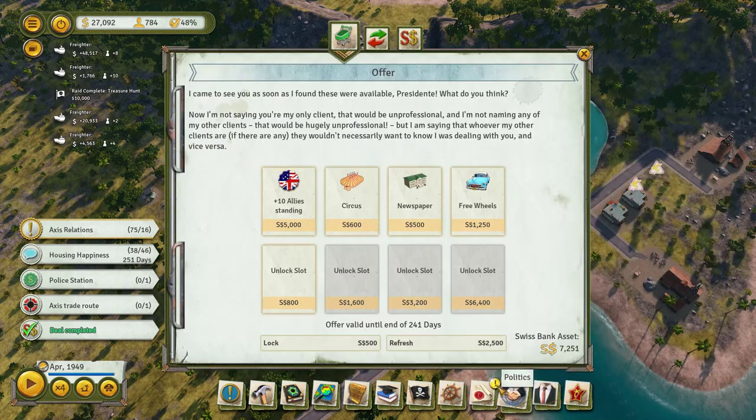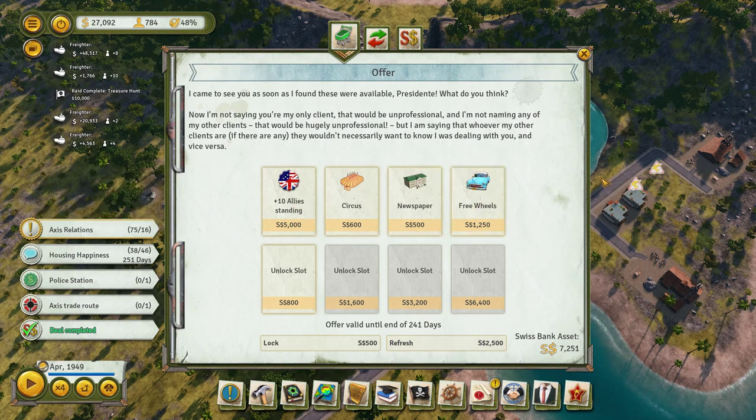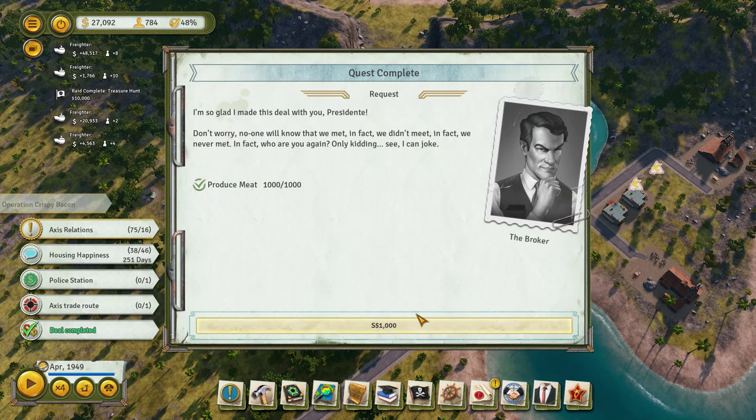More little micro-deals complete. I came to see you as soon as I found these were available, President. Unlocks that technology. These are just modes. Maybe we can get the access standing too — or that was allies. Crispy Bacon! Penultimo — practicing doing nothing suspicious whatsoever. Commandos have been briefed, President. I have been given some buckets of bacon-flavored nitroglycerin. You need only give the order, and you-know-what will blow its top. Complete Operation Crispy Bacon raid from the Commando Garrison.